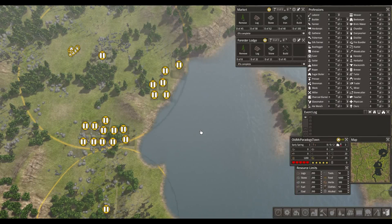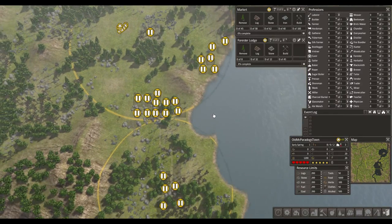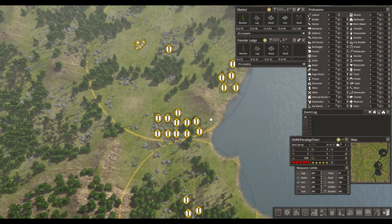Hello everybody, welcome back to Banished. I'm Paradox Gamer here, and I'm proud to present to you the new edition to the Colonial Charter mod. It's called Iron Curtain, and it's version 1.2 of the Colonial Charter.